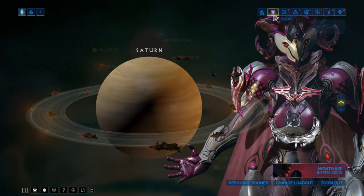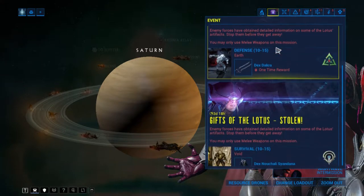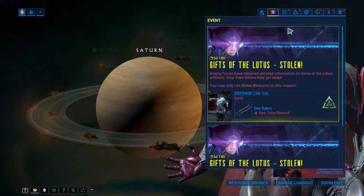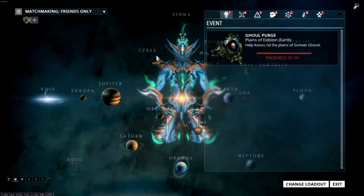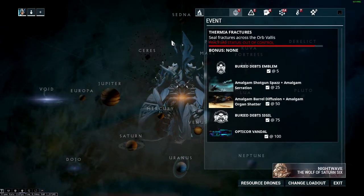Depending on what time you are playing, you might want to focus on alerts. Some can be really easy and often function as giveaways, such as anniversary events. You can check the reward they give before you enter them, and they are often in a special tab so they are easy to see on the navigation screen. Since these are timed, you should prioritize them. Gold Purity and Thermia Fractures can be ignored as they return often.